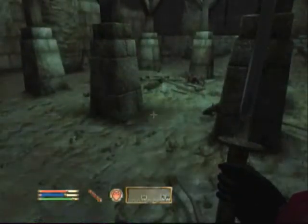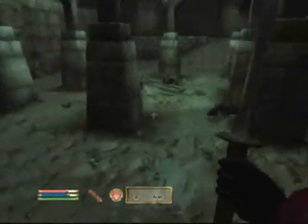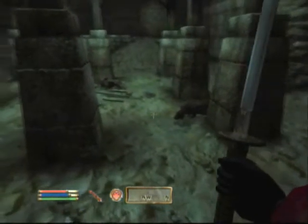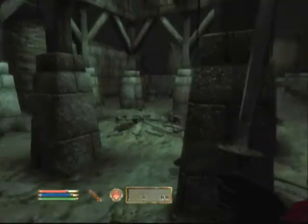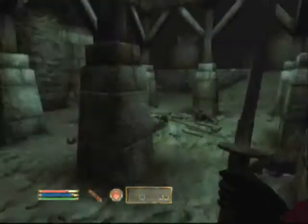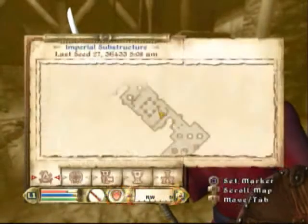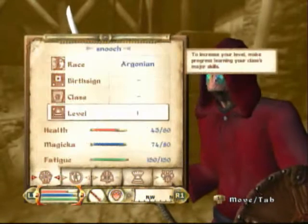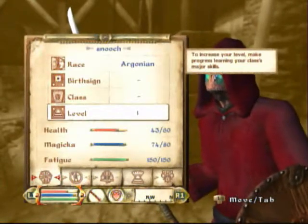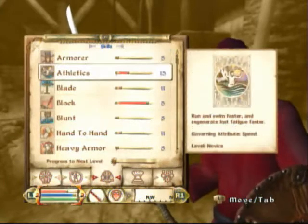So that green bar must be the health, right? I think that would be your magic or something, because you just did that blue magic spell. Is that a different kind of magic? I think red would be your health, and I don't know what blue would be - maybe your endurance or something. Fatigue. There you go. Red is health, blue is magic, and green is fatigue.